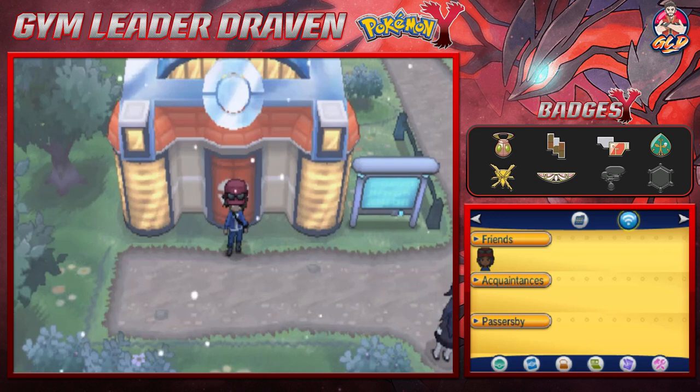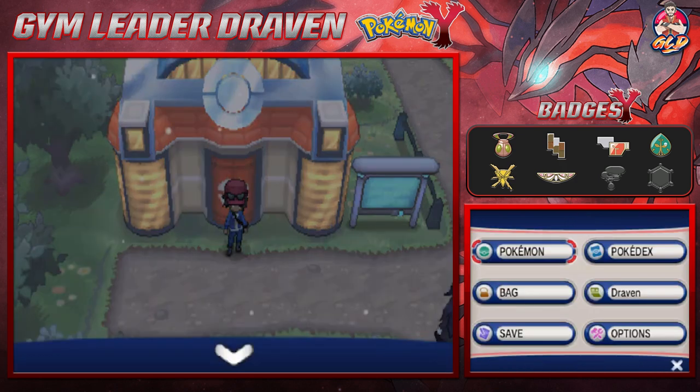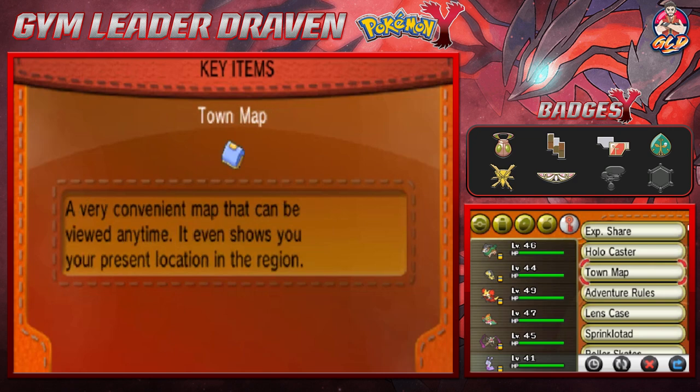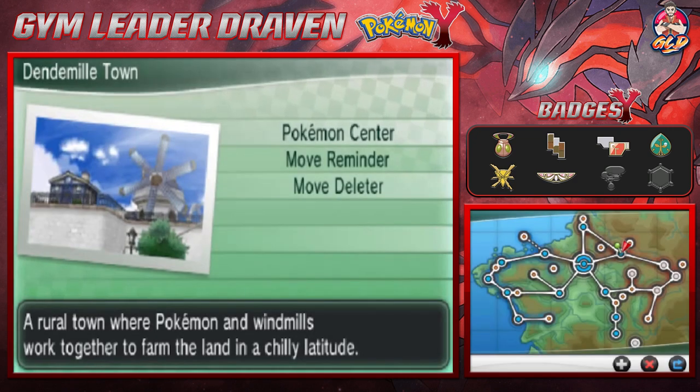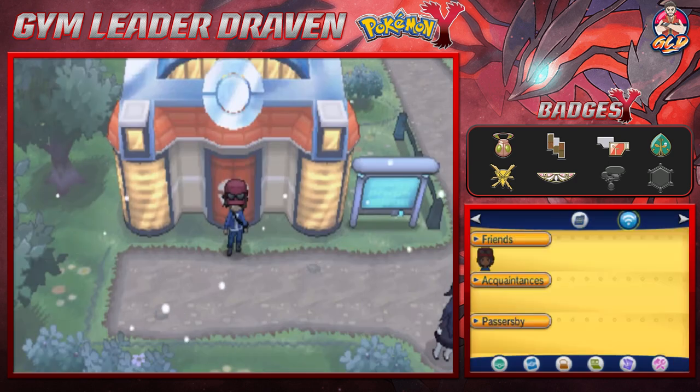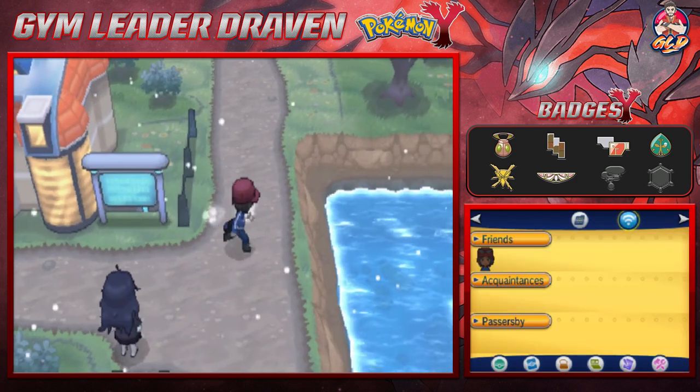What's up guys, it's me your host Draven, welcome to another episode of our Pokemon Y walkthrough. We are here in Dendemille Town - I can't pronounce it well, but it has 'den' in there like Dragon Ball Z. This place is home to the Move Deleter and Move Reminder. It is snowing quite a bit because something is afoot.